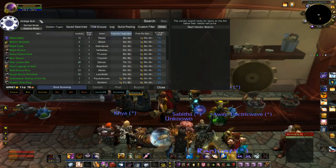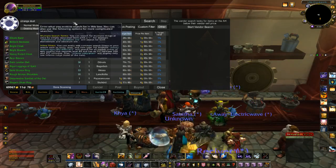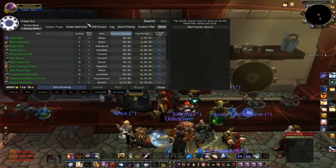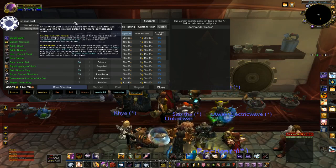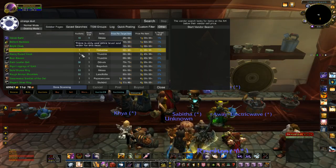And again you can do this with enchanting materials, higher level gems — not the low level ones but some of the higher level ones. You can also do this with herbs; for example if you need ink of the sea, you can type in ink of the sea and do a search for that as well.